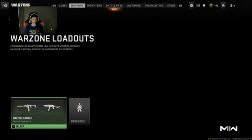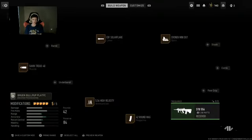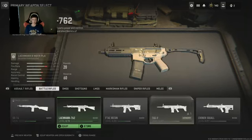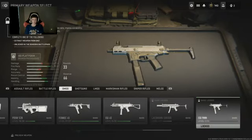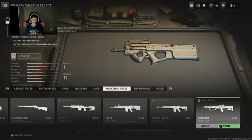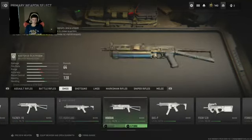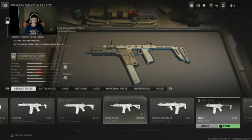Let me go to weapons real quick because I do have the F-Tech Siege now. I'm gonna get rid of this other gun. I think I have the F-Tech Siege — do I have it? I have the F-Tech Siege.